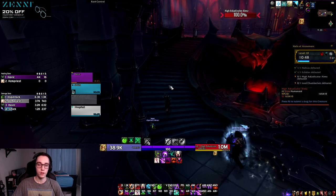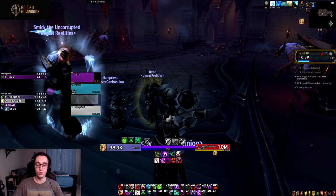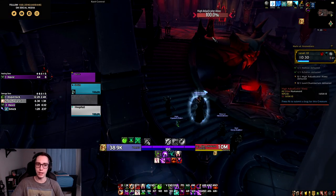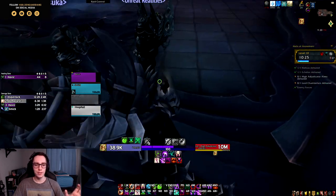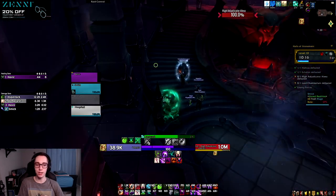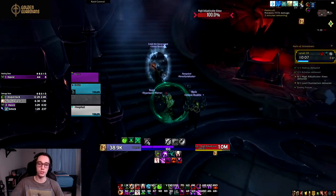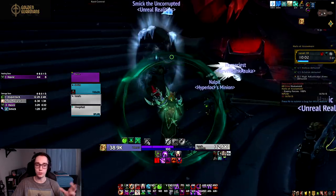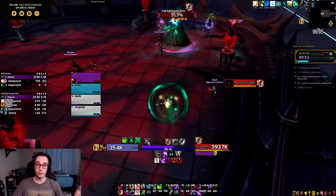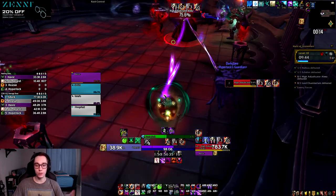Let's talk about how the spec actually plays. On single target, Affliction Warlock becomes a delicate balance of keeping up all your DoTs and maintaining three stacks of Malefic Wrath so you can Drain Soul as much as possible in those 75% increased damage windows. Overall I like the way it plays — it feels really smooth. If you liked how Affliction played in BfA, you'll like Shadowlands because the main change is reduced ramp time. You no longer cast four Unstable Afflictions — you apply your dots and go straight into dealing damage, then just keep refreshing dots before they fall off and maintain your Malefic Wrath buff.